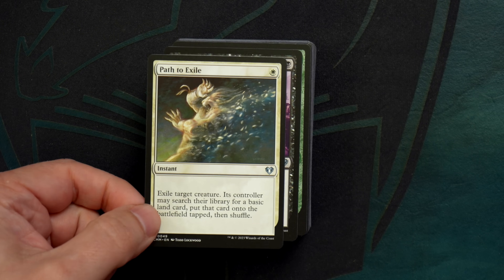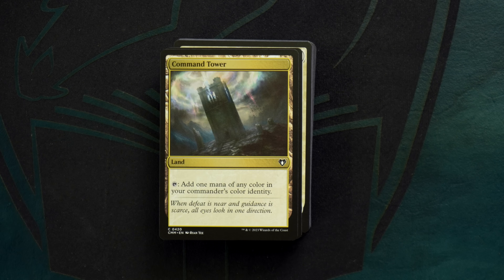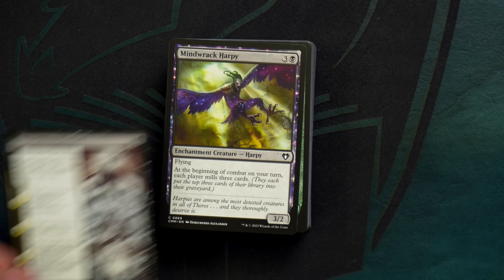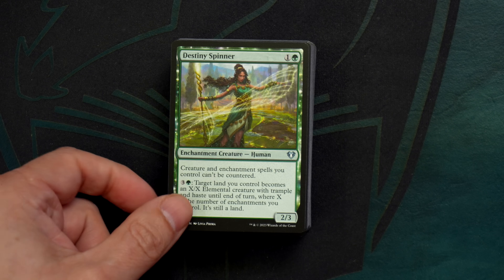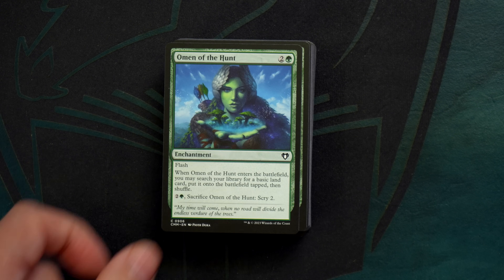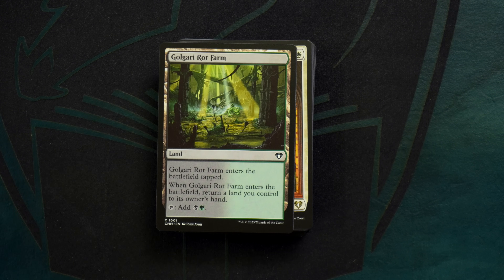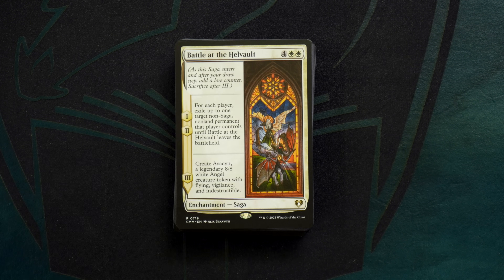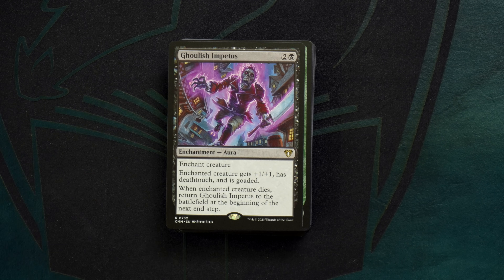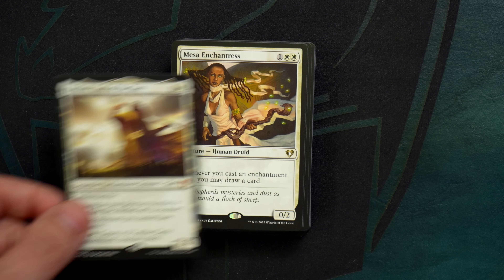I have reviewed a lot of Commander precons over the years. Some are better than others, but for the most part there is a pattern they all follow — a template. In looking these decks over, and I say this with complete sincerity, if these had been released with a standard Commander set, I don't think I would have thought anything different was going on, save for the fact the decks don't all share the same plane. The reprints are on par with what is normally reprinted in a $40–$45 Commander precon. The new card designs seem no different either.